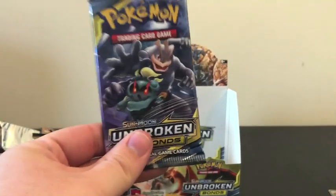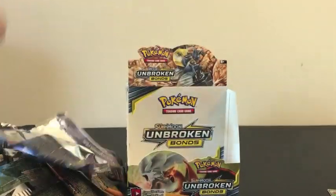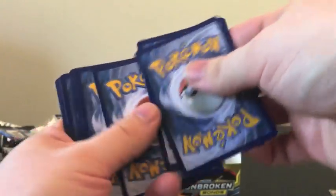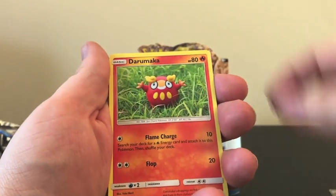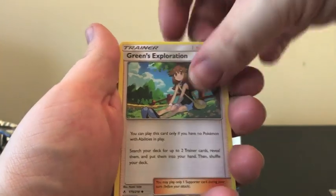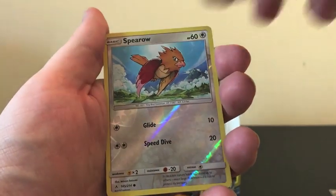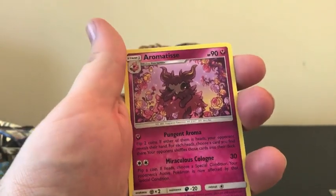Alrighty, and here's our last pack. Hopefully we're going to end on a high note, but either way we have a lot of exciting stuff to cover. Starting with Goldeen, Darumaka, Sandile, Landorus, Koffing, Fairy Energy, Green's Exploration, Tyranitar, Hoppip — Reverse Holo of Spearow, and our Rare is a regular Rare Aromatisse. That is quite alright.